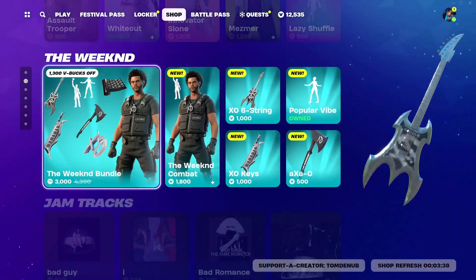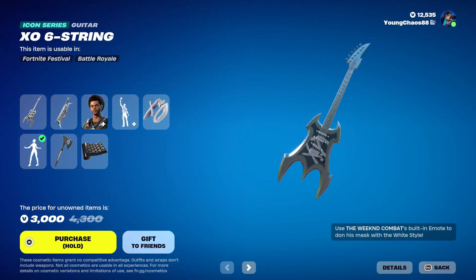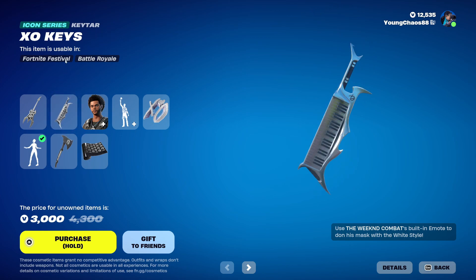Going to the main thing — the item shop today, we do have the Weeknd bundle. This is a new bundle and it includes some new items, not only just the skins, backblings, emotes, wrappings, but some new instruments. So we have pretty much our first icon series guitar — the XO 6 String. This is an icon series guitar. This one can be used in battle royale, though no matter what this is probably mainly going to be used in Fortnite Festival. And with XO Keys, this is also an icon series guitar, so if you do decide to play guitar in the Fortnite Festival, you will be having this one if you have it equipped. Pretty cool there.